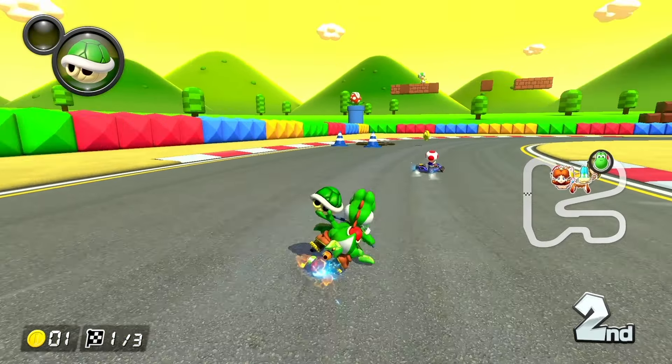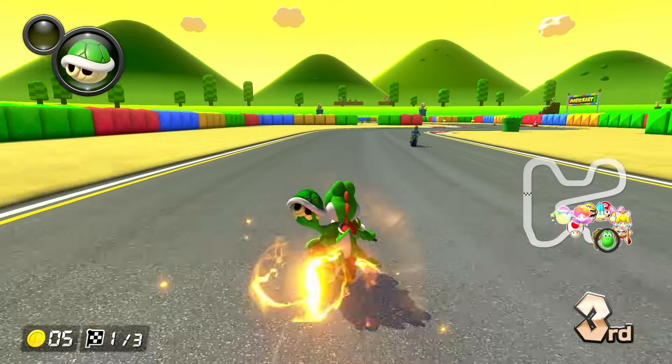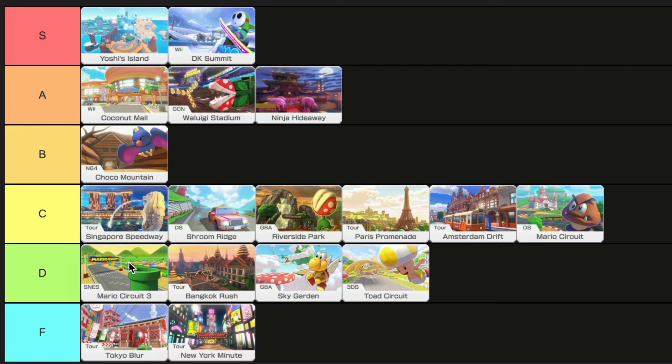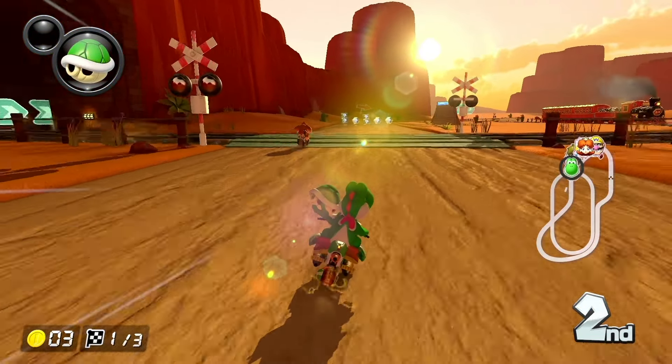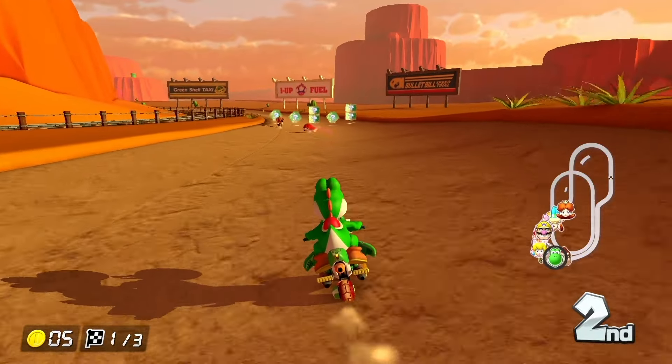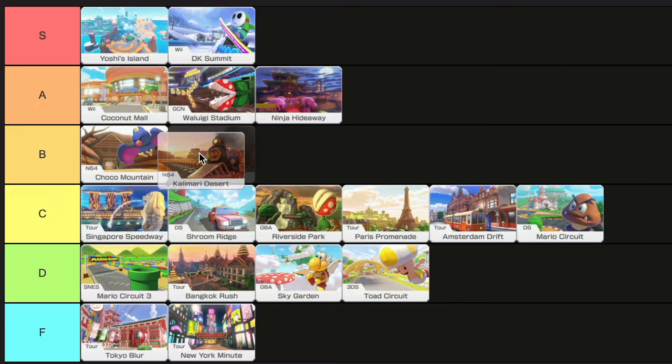Mario Circuit 3 is an alright track and I really do like it, but I just can't justify putting it above D tier because of how many good tracks are in this DLC. It's just too basic to go anywhere higher. Calamari Desert is one of the first tracks I think about when I think about Mario Kart. This track is pretty fun and I really like the part where you drive through the tunnel on the train tracks, so B tier.